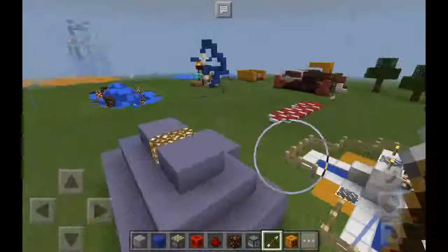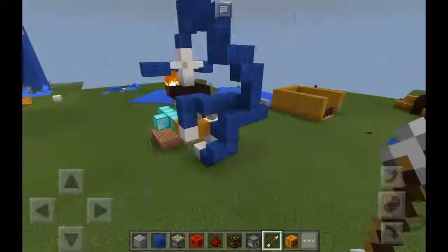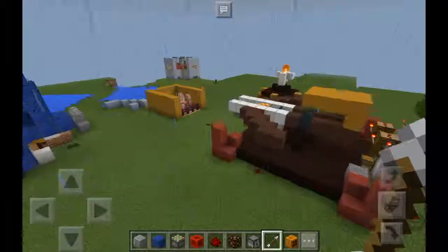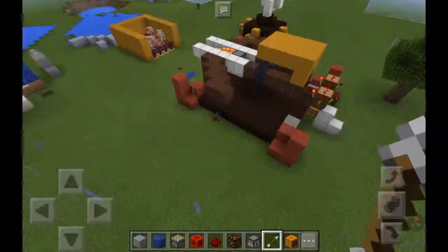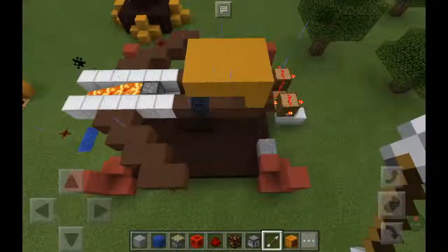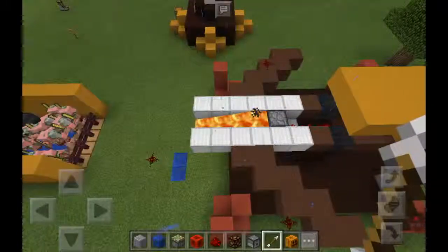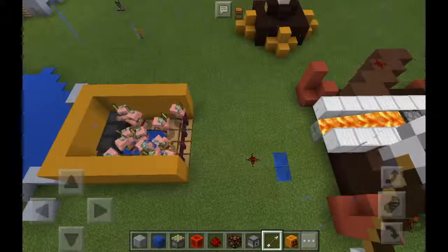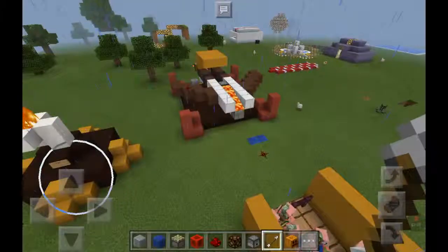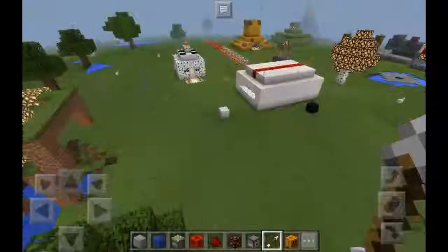I'm also a fan of Clash of Clans, so as you can see I built a Hidden Tesla attacking a skeleton, and the Hidden Tesla being destroyed. I built the old level four version. Those sounds are a glitch — if I put arrows in here it sets alight and shoots zombie pigmen as targets. I built it about a year ago, along with the Clash of Clans bomb.